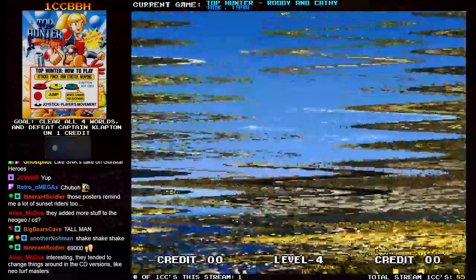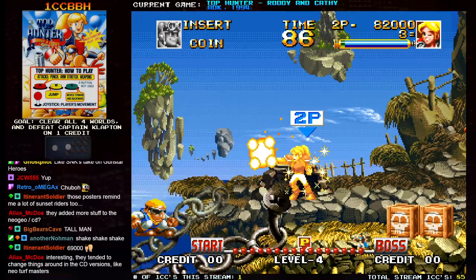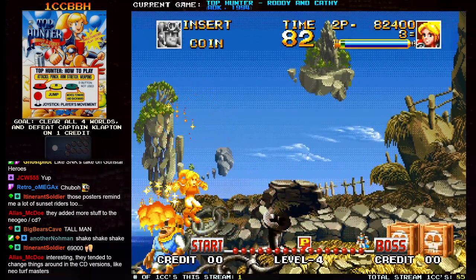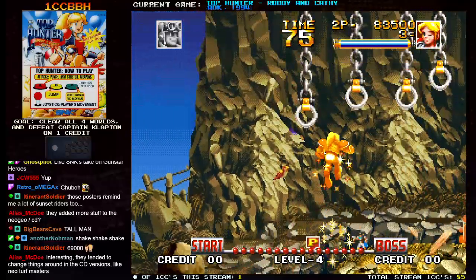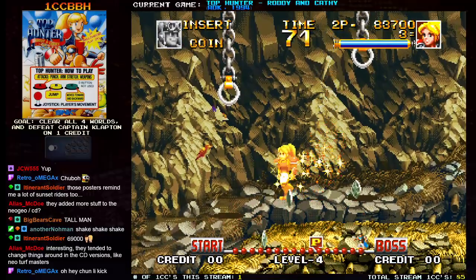A lot of the games early on in the Neo Geo's life had separate intros that weren't in the arcade version. CyberLip and Mutation Nation had extra cutscenes that weren't in the MVS version — you only saw them in the console version. Magician Lord has that full-on intro. I don't know if they were just trying to chop stuff down to make game time shorter for arcade goers so people weren't on the cabinet too long.